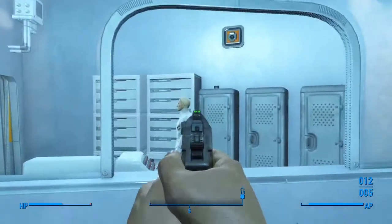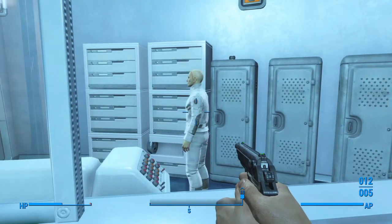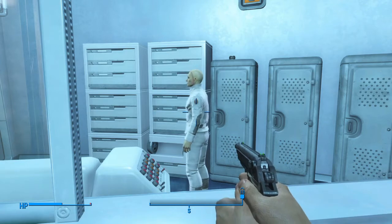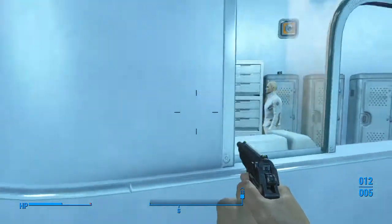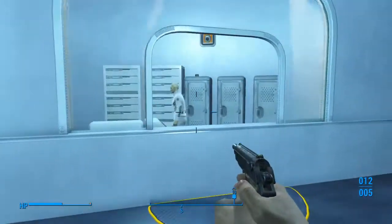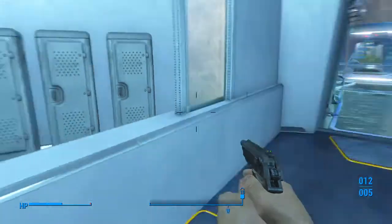Everyone on YouTube is going to tell you to kill this guy to get the synth uniform, which is just such a bad choice because he sells the Experiment 18-A, which is an automatic plasma rifle legendary and it's supposedly one of the best guns in the game. He also sells multiple pieces of legendary synth gear, so this guy really isn't the one to kill for the synth uniform. And even if you are sided with the Institute, the synth uniform and synth armor are actually quite hard to get.